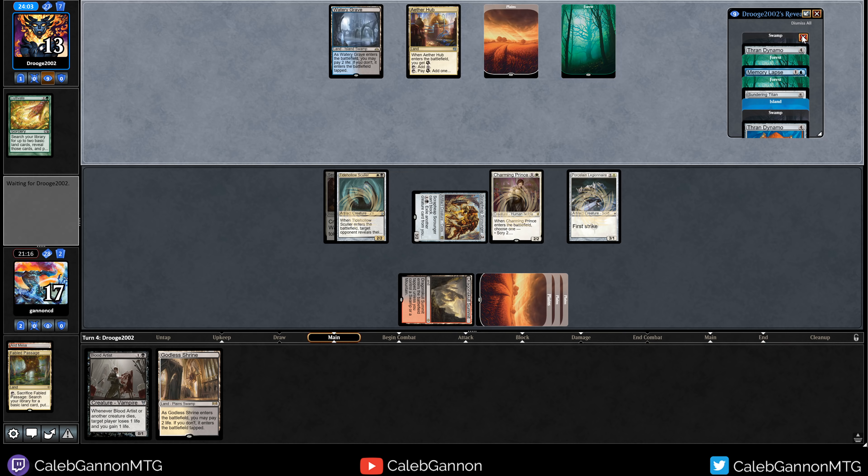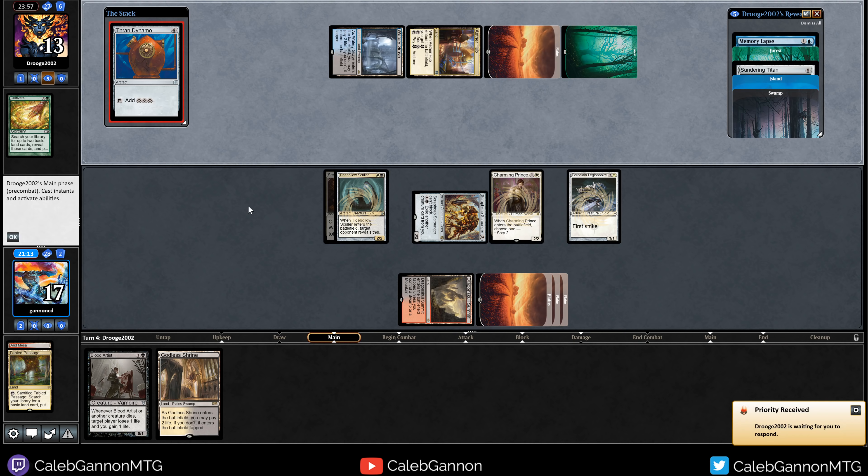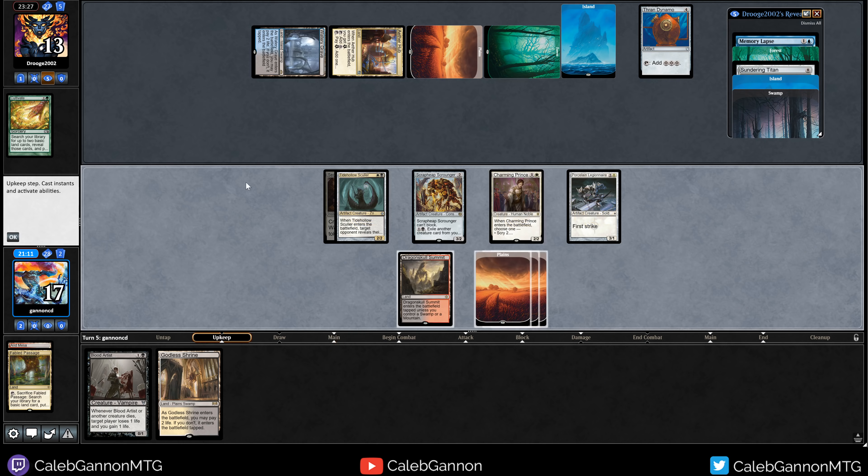I don't even know what is in their hand anymore. They play Thran Dynamo. And they're gonna play Island to hold up Memory Lapse. So they fall to three. They're just holding up Memory Lapse. They have nine mana, but they land and go up to nine. So they cannot - they're so dead.